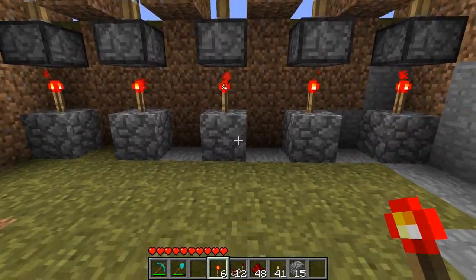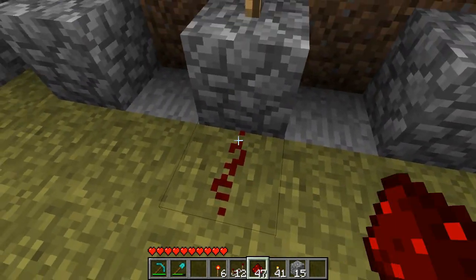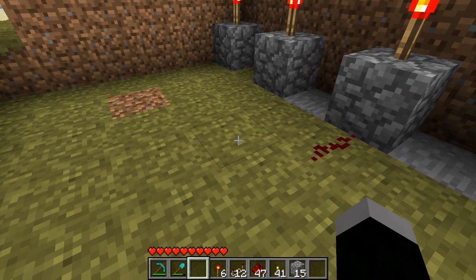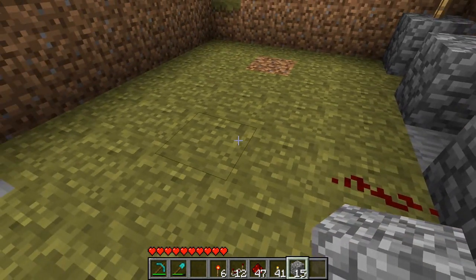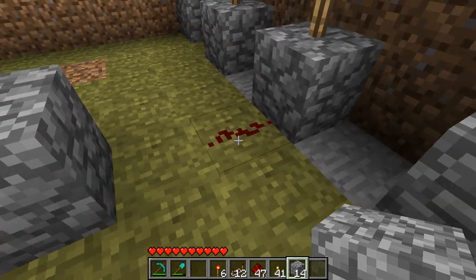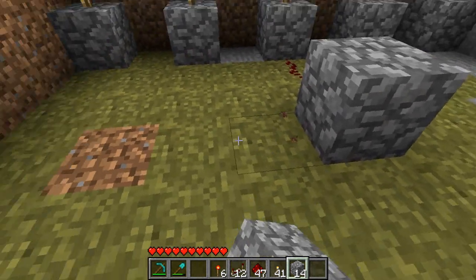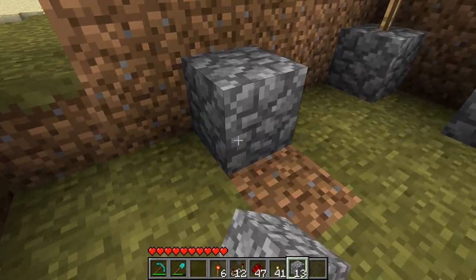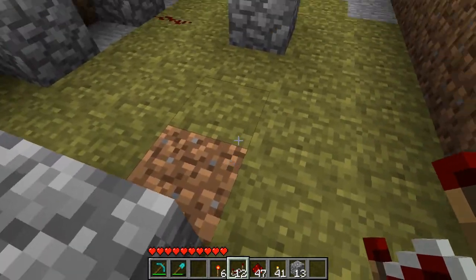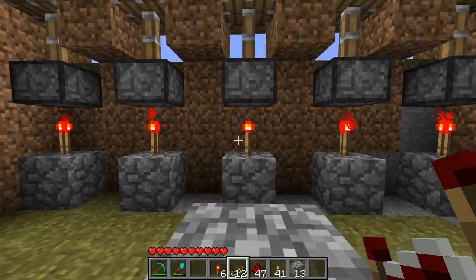Now that you've done that, locate your middle piston, place a piece of redstone dust here and start building your monostable circuit. Leaving one space from the redstone, place a block, leave 3 spaces and then place another block. Connect these two blocks with redstone repeaters facing the block that is in line with the middle piston.